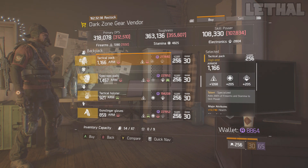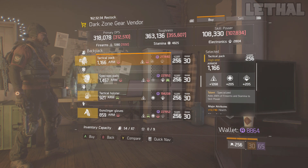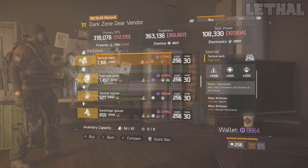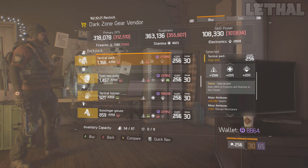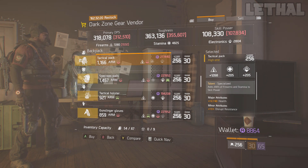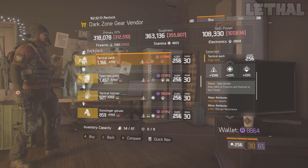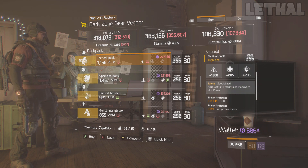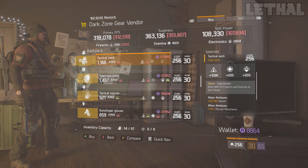Next we make our way to the DZ02 safe house, which probably has the best things for sale this week. The first thing to check out is this Specialized backpack. It comes with 1268 firearms, which is really nice — you don't have to touch that at all, especially for a firearms build. It also comes with 12,740 health, and for PvP or Last Stand you don't really need to reroll that. For the major attribute it comes with 15% Disrupt resistance, which is great for PvP or PvE. This is a must-pickup even if you already have a decent Specialized backpack.